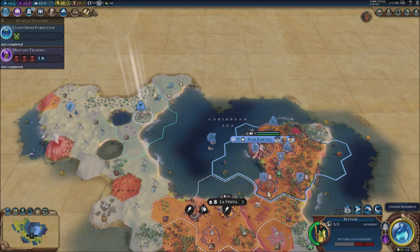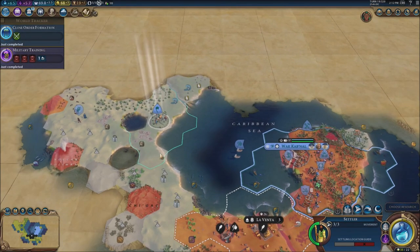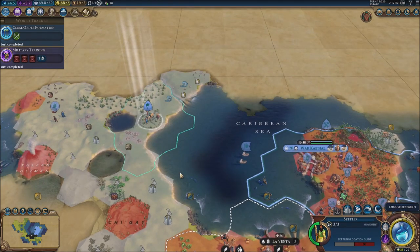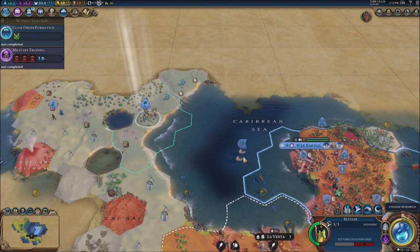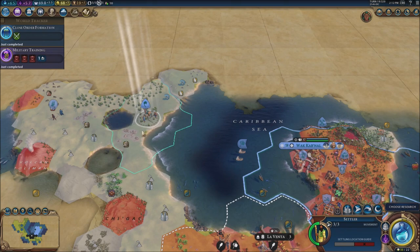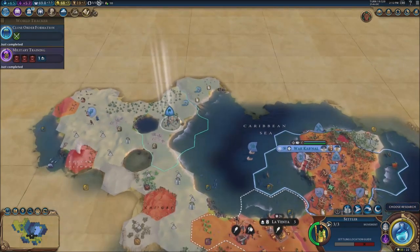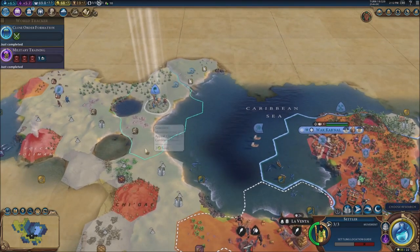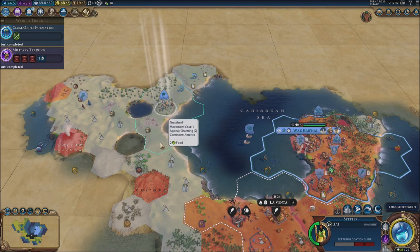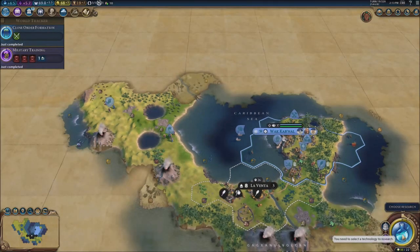I'm going to purchase a settler but I'm not sure where to put it — there's no green zone nearby. It could be a great place right here, but it's not within six tiles. One, two, three, four, five, six, seven — yeah it's in there. I think right here would be a good area. I want to be a little bit closer, so maybe I should settle right here — that would be better for us.